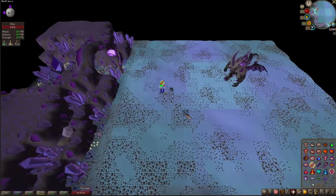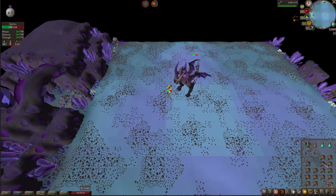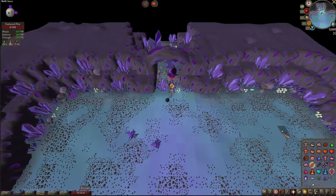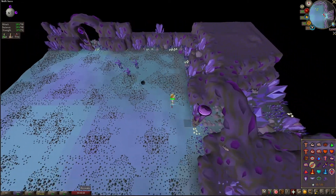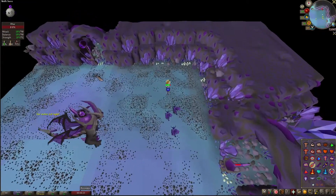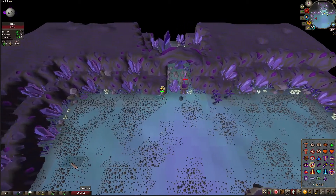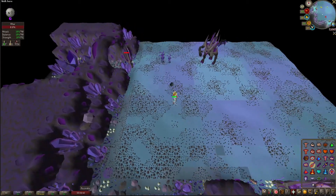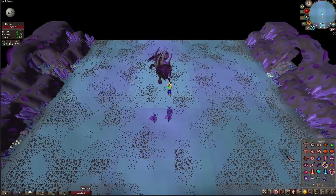You can see now why you need the stamina potions - super necessary. There's two of them, and these little dudes will also come and attack you with melee as you run around. Just don't waste your time killing them. They don't hit too hard and as long as you have food and you're running around they probably won't hit you much at all, especially once you get back up next to Skotizo and turn on protect from melee - they're not really a concern.